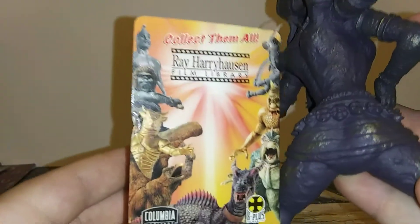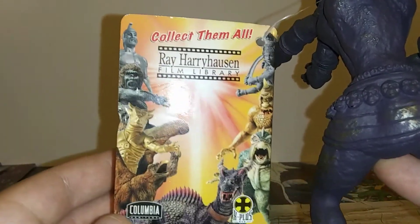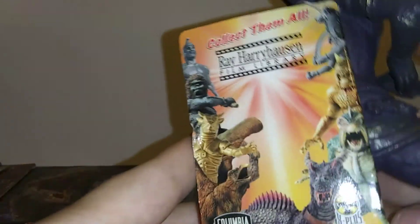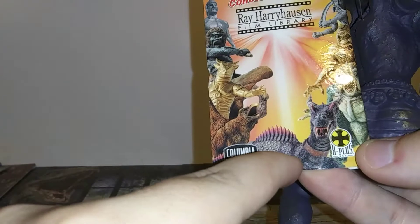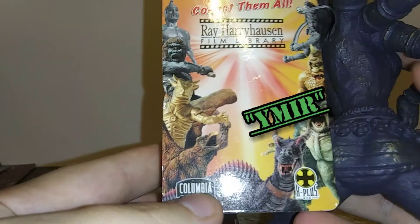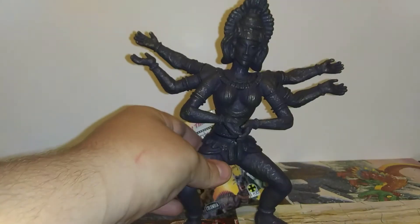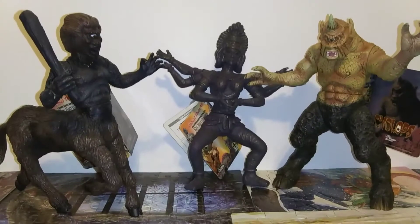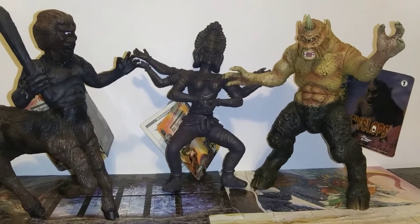Let's collect them all, right here in Harryhausen. It shows the other five figures that I need, which is Talos, the Minotaur, the Griffin, the Dragon, and the Kraken — those are the last five I need. Here she is with her brethren that I have: the Centaur and the Cyclops.